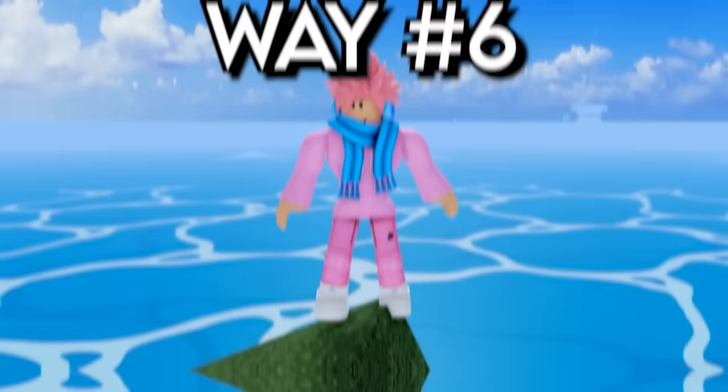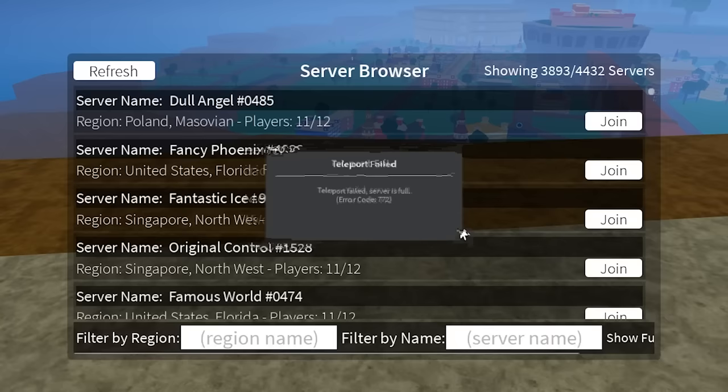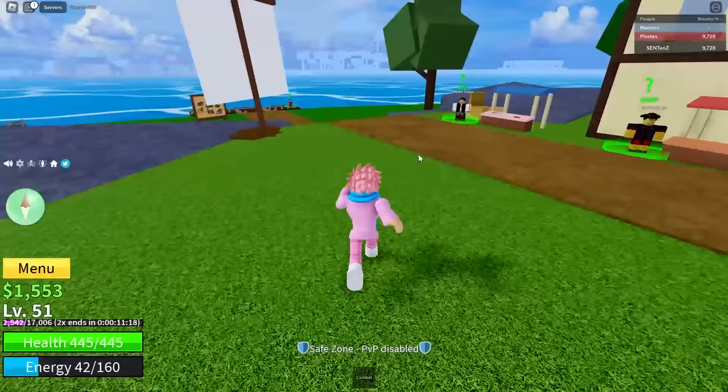This next way is more for new players that don't have the advanced fighting style or combat style required for the other methods. What you do is simply walk around the map and collect every single chest that you see. As soon as you're done farming all the chests, you can just server hop and repeat it. A place I recommend is Upper Skylands — if you break into the pyramid using the entrance there, there's a good amount of chests that give you approximately 7,000 belly. Keep in mind this is better for new players only; if you're more experienced, consider the other tricks.